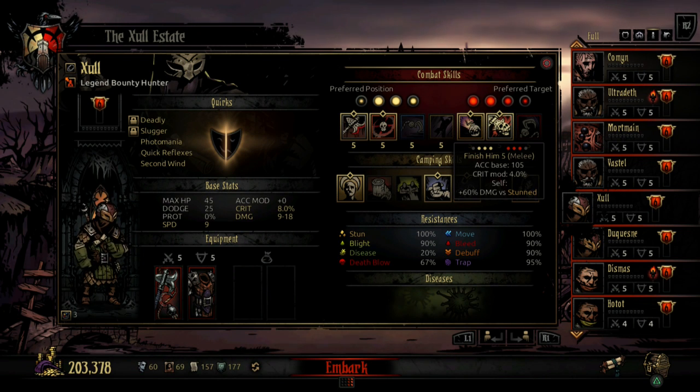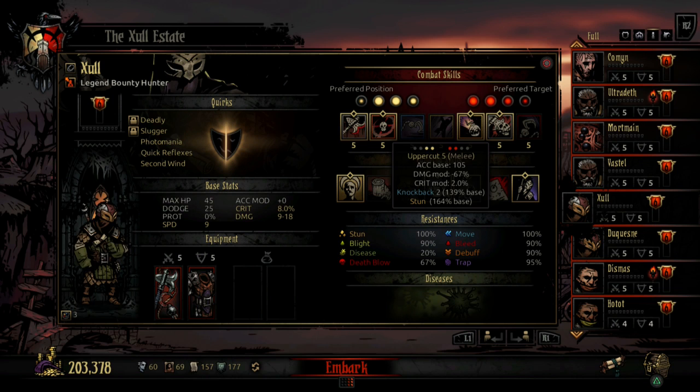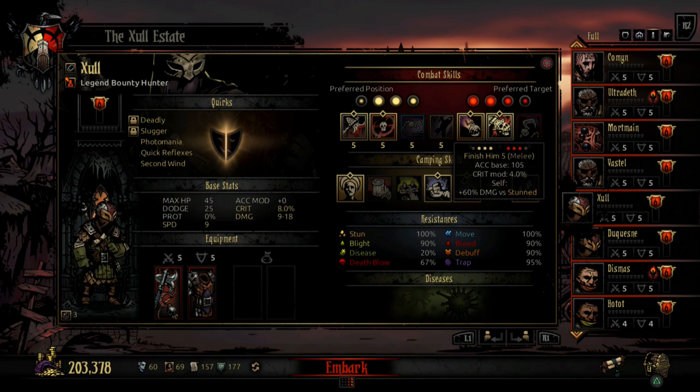Finish Him can be used on its own but is most efficient versus stunned targets. You can use it after a Flashbang or Uppercut, or if any other character in your team has stuns. Once you hit a stunned target, it deals 60% bonus damage, making it a pretty good finisher.